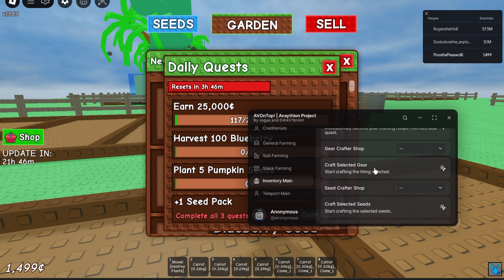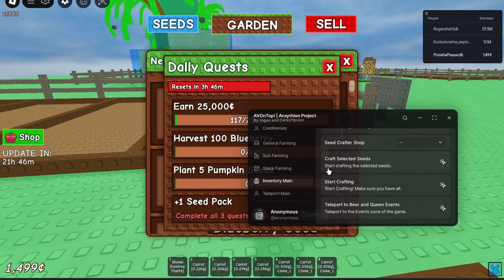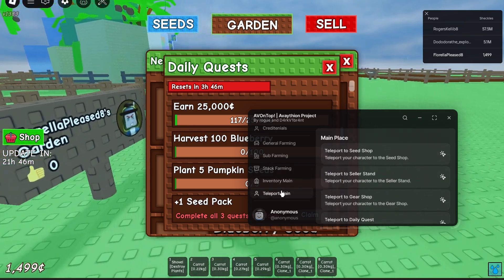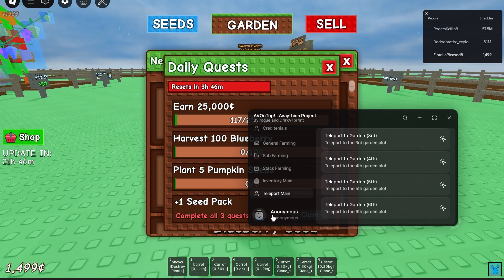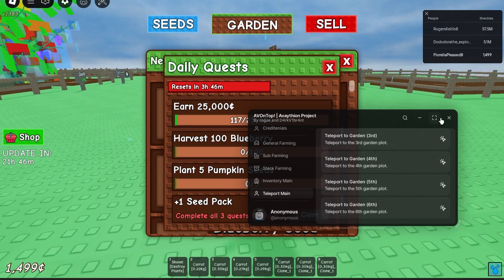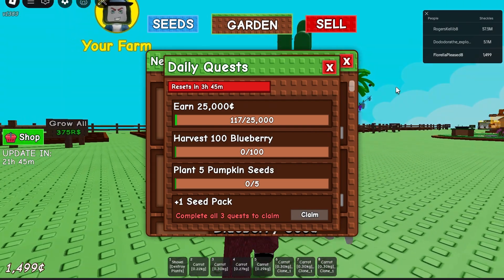There's some inventory stuff, and they even have the new seed crafting pack updated, so this script is very up to date. There are also a bunch of teleports. I'm staying anonymous so we'll keep it at that.